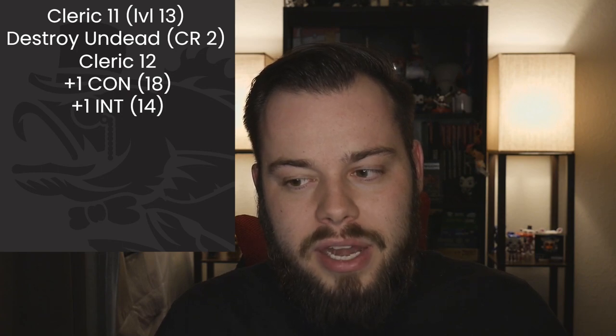At Cleric 12 we get an ASI or feat — we're going to bump Constitution and Wisdom to 18 and 14 respectively. That makes concentration checks better and improves our saving throw and bonus to hit on Wizard spells. At Cleric 13 we get no features but we get Fire Storm — a really fun spell you definitely have to take on this cleric — and Resurrection and Symbol.